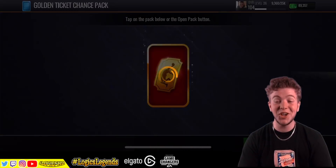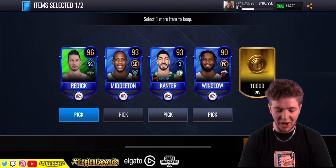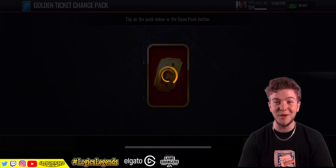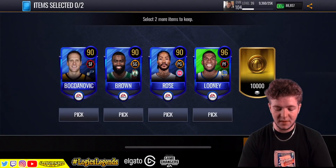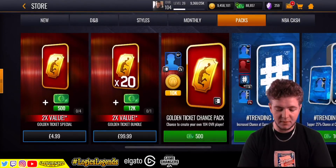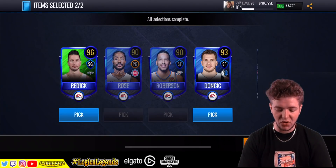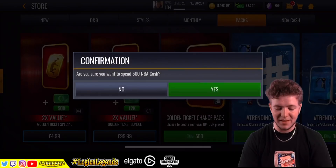We've only got a few more packs left. We've literally opened 50. I don't think I could do a bigger amount - if you want me to do 100, could you imagine 100 of these packs? My luck's been really good lately, so even at 1,000 I don't think I'd be getting anything because my luck's been too good. 96 Looney - that's a new one. We've got literally six packs left to try and get something. That Luka just doesn't fit right on that card - I don't know why.